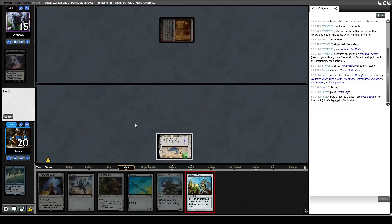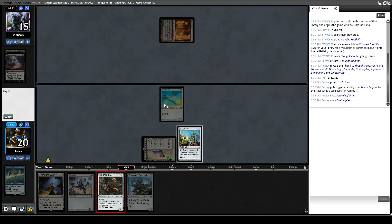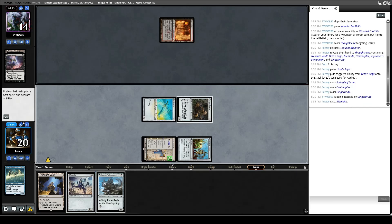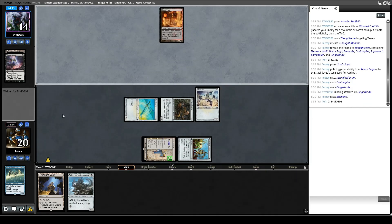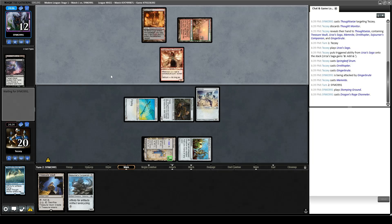Let's play Saga, Springleaf Drum, Ornithopter, Gingerbrute. Get in with the Brute. Might as well play Memnite out past the turn — this way they don't get to Inquisition anything in case they have one. They do play Stomping Ground, so it looks like just a New Age Jund deck with DRC and probably Ragavan and whatnot.